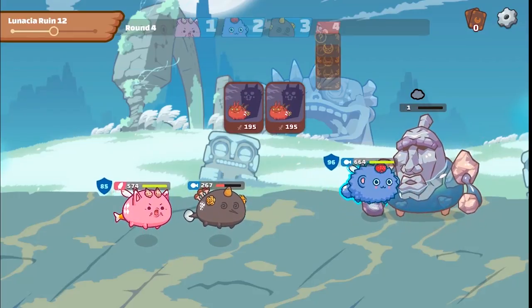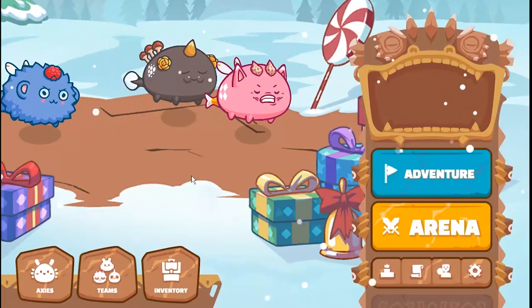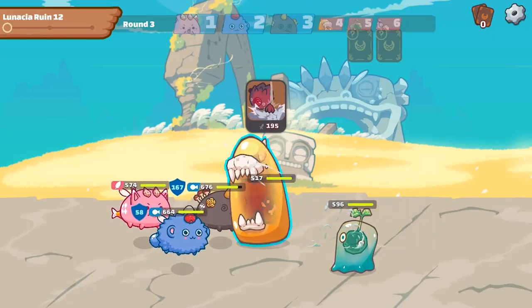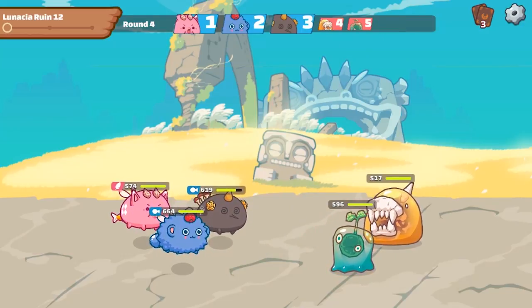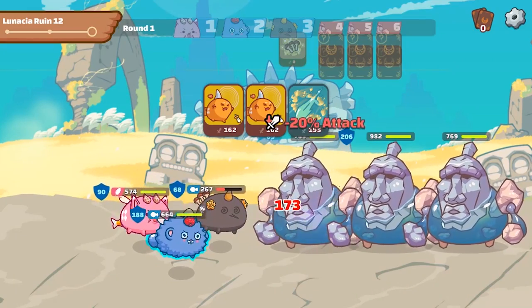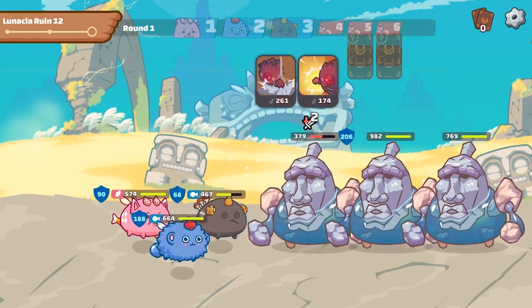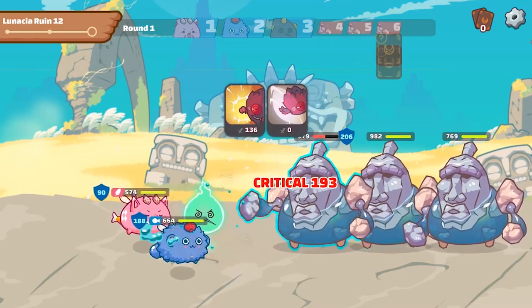Some Chimera drops will be limited edition tokenized items, so good luck tracking those down. Currently, you can click through on the story mode and play through the main story content. Each mission will drop SLP and allow you to level up your Axies. If you play low level missions with higher level Axies, you will get little to no SLP, so make sure that you keep your Axies level-appropriate for the missions that they're doing — this will get you a lot more in the long run.